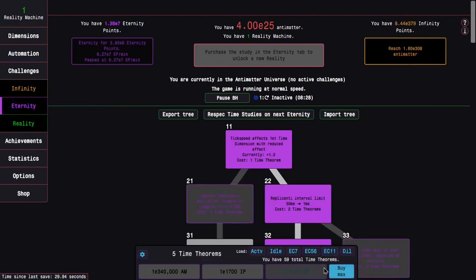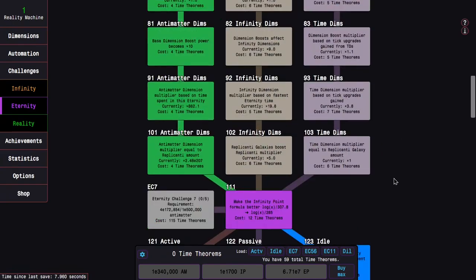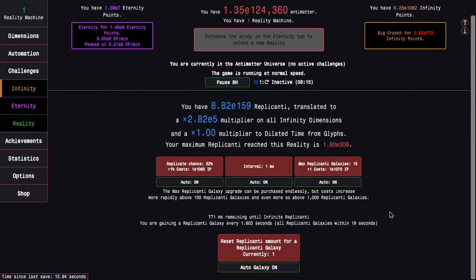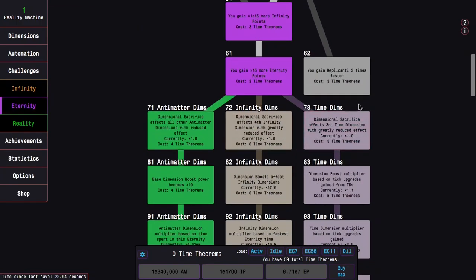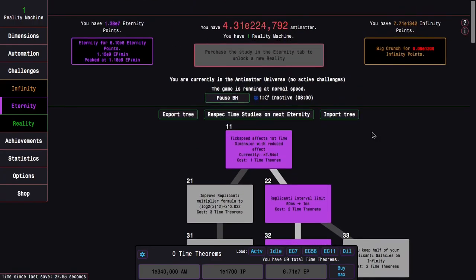With this I can get all the way up to E8 eternity points — enough for another eternity point multiplier and enough for five time theorems. That means I can get 'replicanti are ten times slower, but they're stronger.' The replicating galaxies kind of suck at this point, but once I start getting more time theorems and 'you gain replicanti three times faster,' it's just gonna become really good.